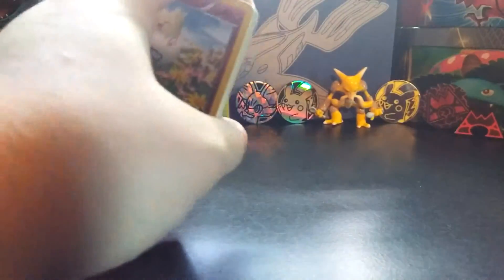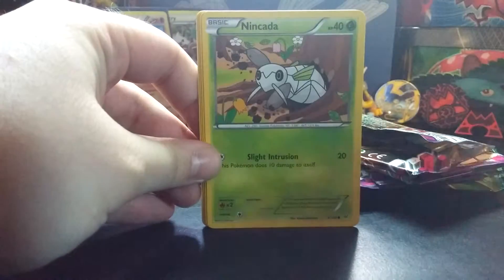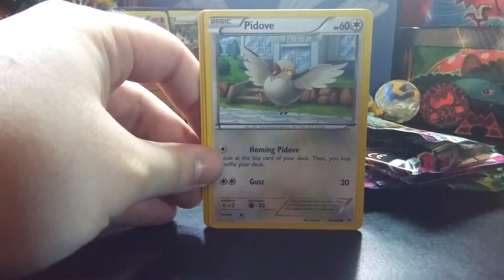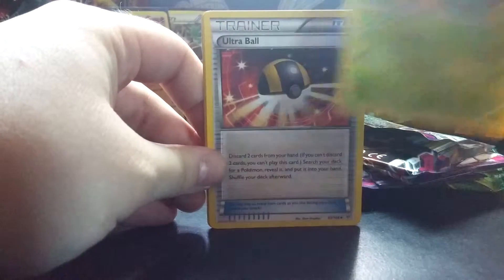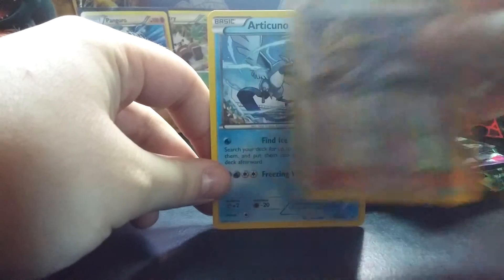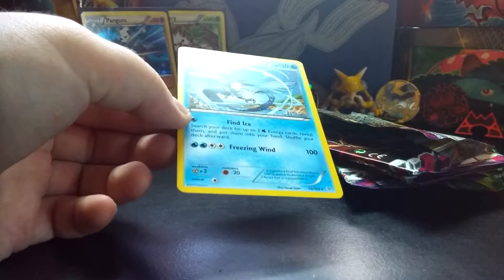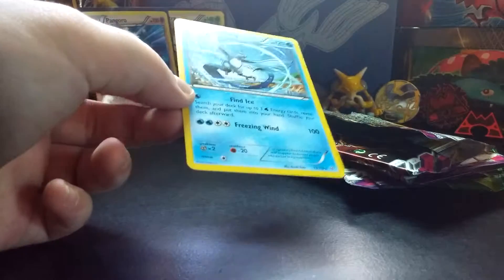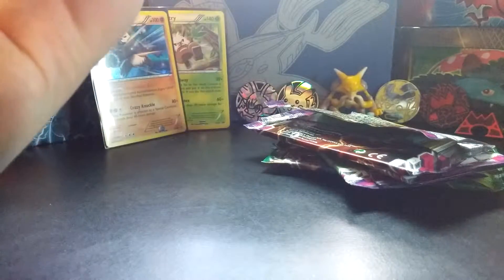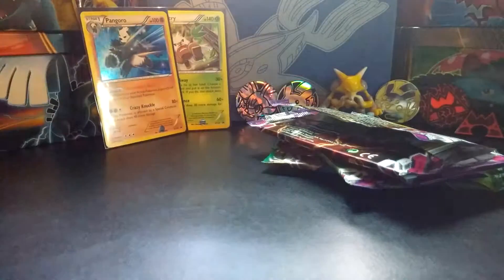Let's go ahead and get started. So: Togepi, Voltorb, Swablu, Nincada, Pidove, Tropius - which I don't think I had before - Ultra Ball, Togetic, Reverse Winona - which I didn't have - and an Articuno, which I didn't have. I heard that this Articuno is going to be really good in the TCG, probably like a Blockade or something. Let's put this over here.